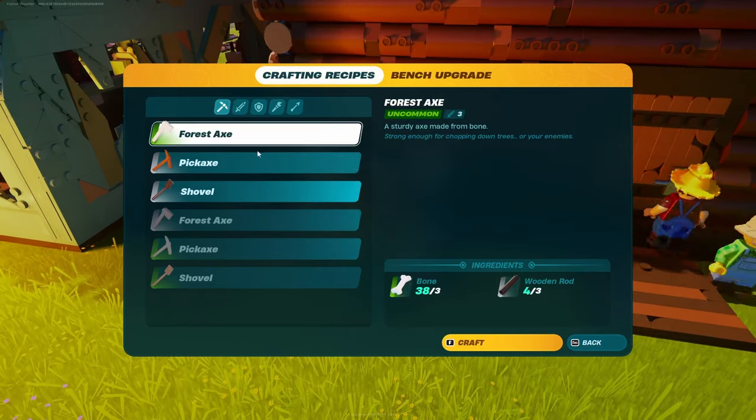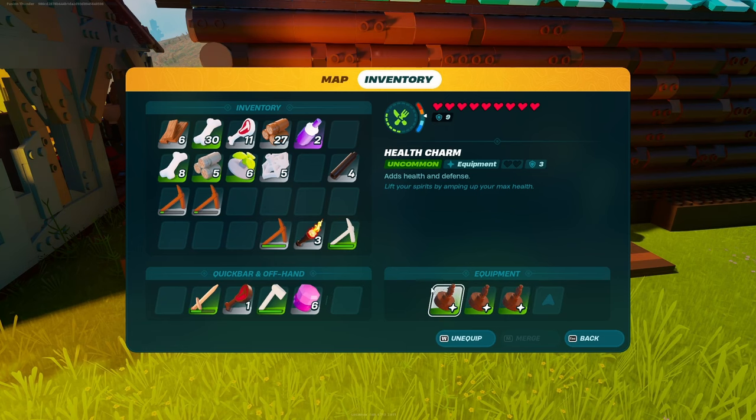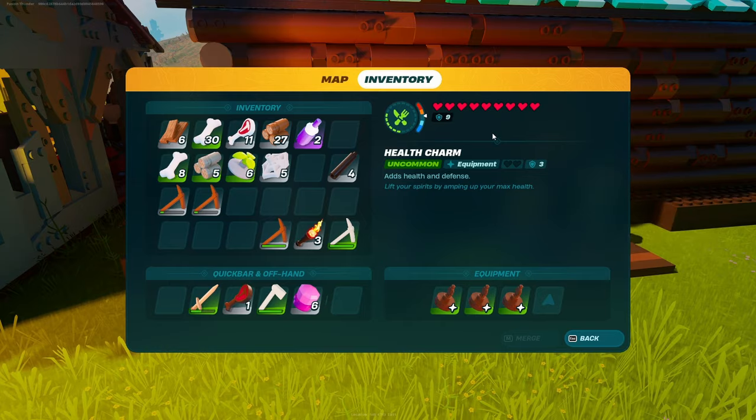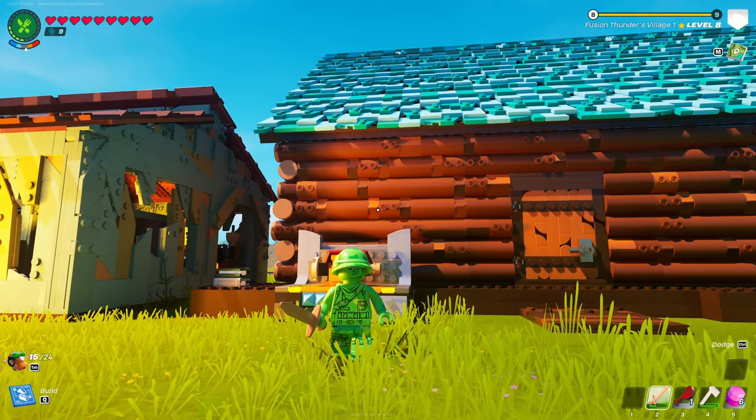Once you've crafted these charms you can simply drag and equip them into your character. And that's how you increase your health in LEGO Fortnite. If you'd like to see how to stack storage boxes, you can go watch that video.